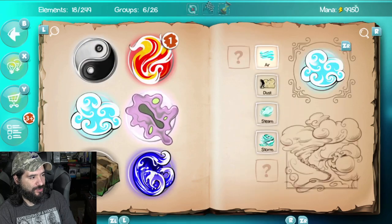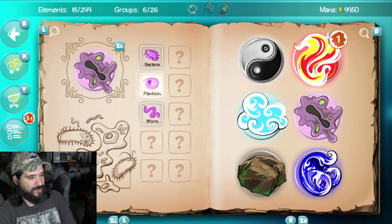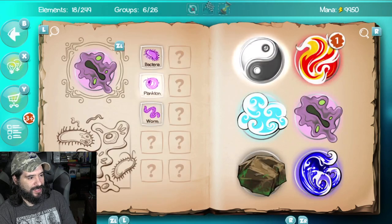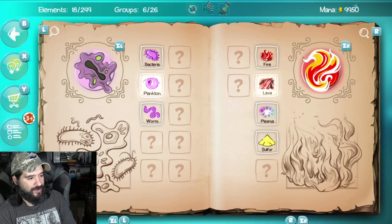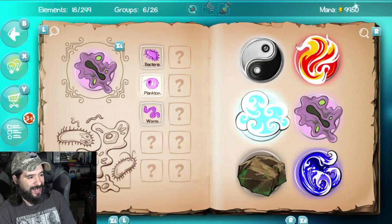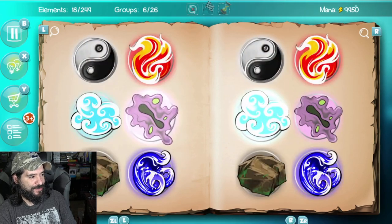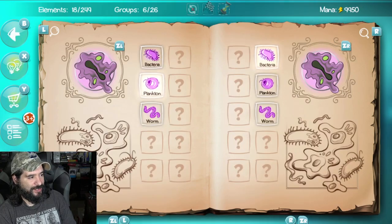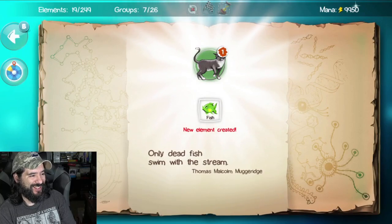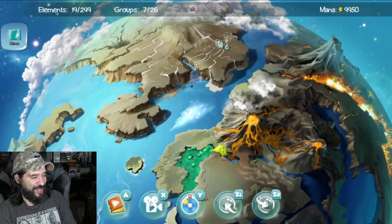How about we choose plankton and energy? Plankton life — nope. Plankton fire, lava — nope. Plankton air. So honestly all I'm doing right now is just clicking around. Plankton and bacteria makes a fish — holy cow! We got fish now, boys.